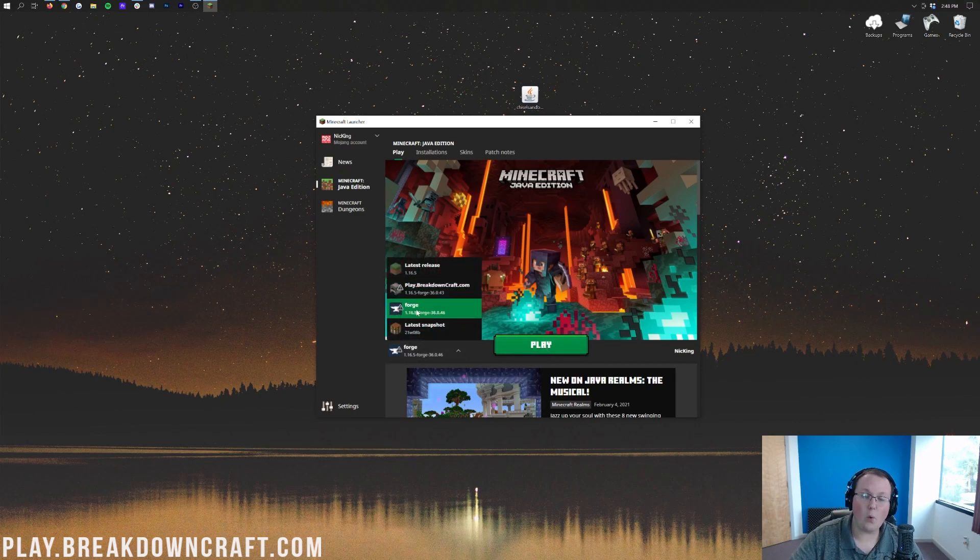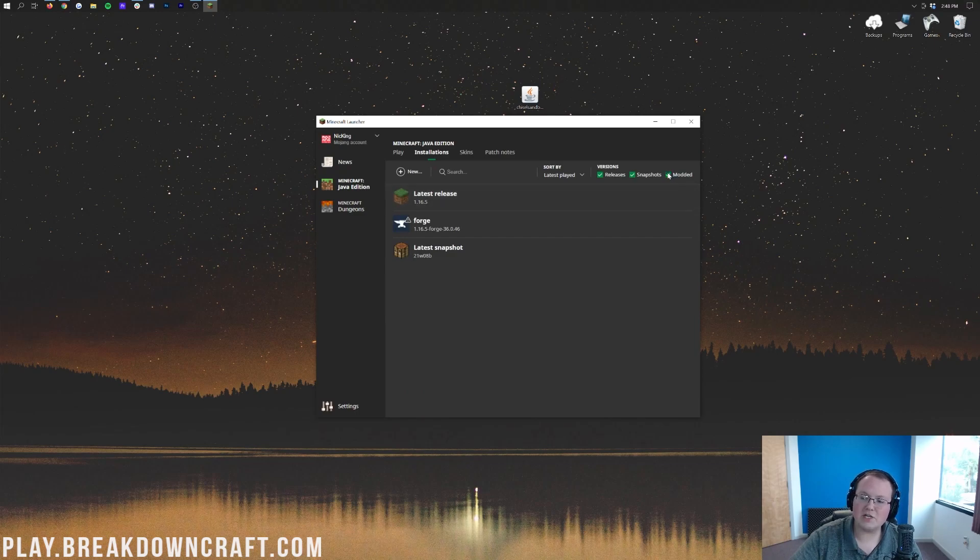But what if you don't have Forge here, or what if your Forge doesn't say 1.16.5 under it? If that's the case, come up here to Installations. Once we're here, we want to make sure Modded is selected. As you can see, if you click Modded, Forge reappears and then we can hit play.